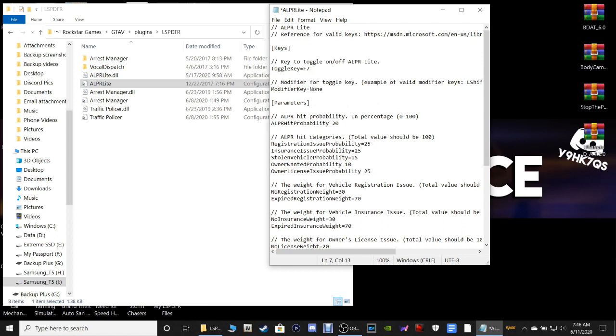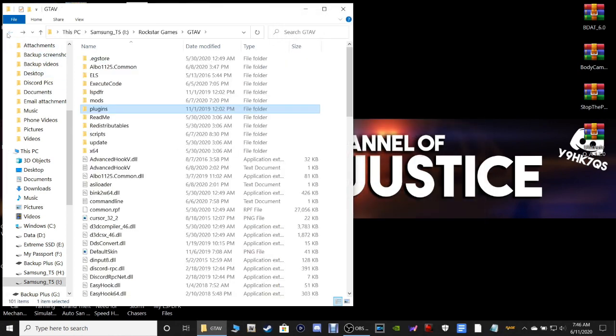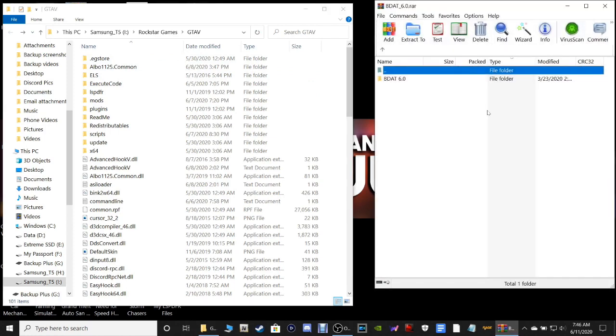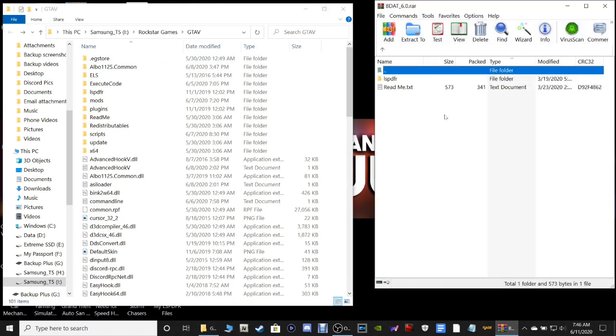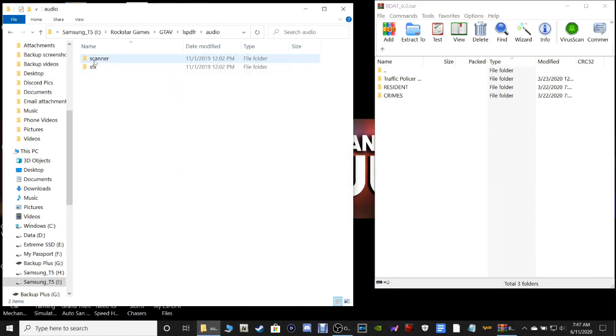Click File and Save, close out of that, and go back to the main directory. The next thing we want to do is pull up Better Dispatch Audio. Double click on that LSPDFR Audio Scanner, then go over to your GTA5 main directory and double click on LSPDFR Audio Scanner.